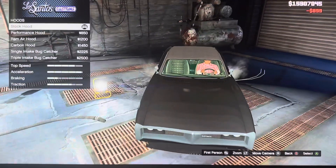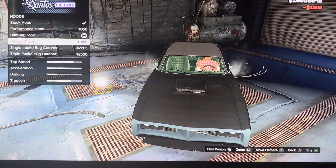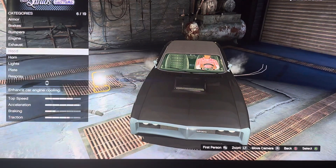We got hood: stock hood, performance hood, rear wheel hood, carbon hood, single intake bar catcher, triple intake bar catcher.